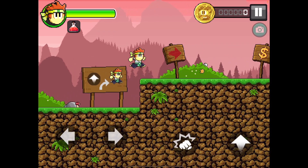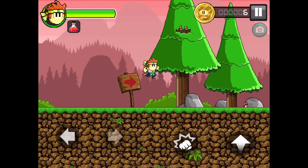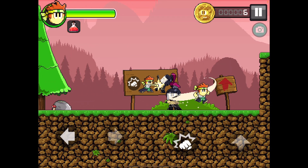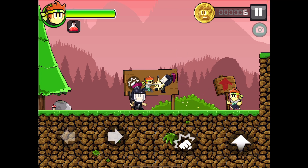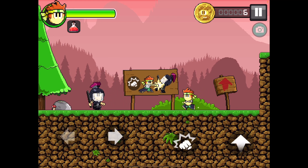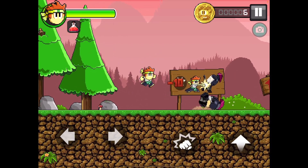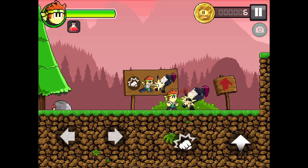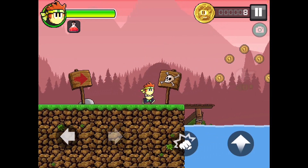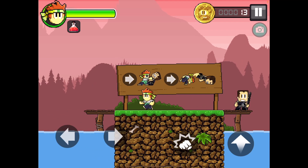I don't know what was happening there because there is no voice acting. They have batons — I think it's called a baton — and punch. Oh, I can kick him! This is the best move, it does 10 damage. The other one does only five. I got two dollars for it, that's nice.